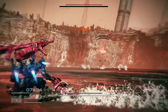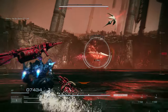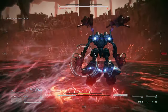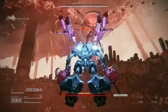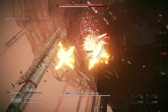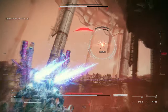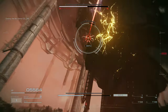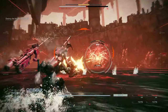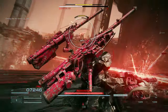Armored Core 6 is all about high-octane battles, and this is where the mouse and keyboard combo truly excels. The precision of the mouse combined with the responsiveness of the keyboard means you can make lightning-fast decisions and execute intricate maneuvers without breaking a sweat. In a nutshell, the personal feel of using mouse and keyboard in Armored Core 6 combines precision, fluidity, and control — resulting in an accessible, enjoyable, and deeply rewarding gaming experience for both veterans and newcomers alike.